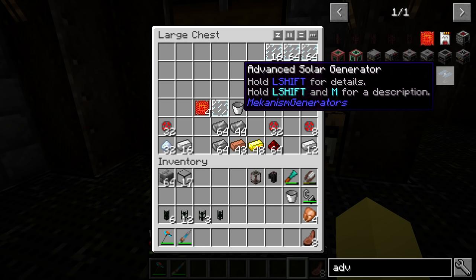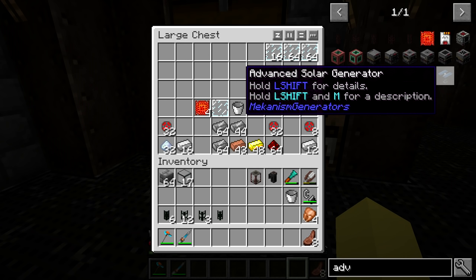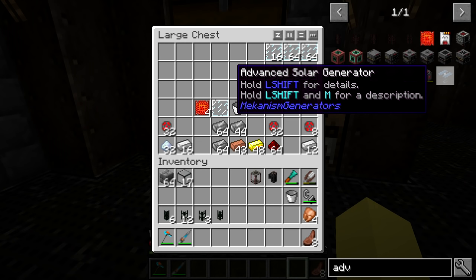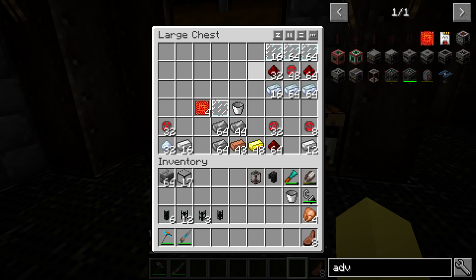The next thing we're going to craft is the advanced solar generator. We're going to want four of these for the top of the thermal evaporation plant. You can use less — it doesn't require all four for it to be constructed, but it's not going to work as effectively because you're not actually supplying power to this outside of having these advanced solar generators. If you start getting rid of these, the temperature of the tower is actually going to start going down. We're going to be making all four of them. If you want to replace these with a different block, you can, but I would suggest crafting all four of these.